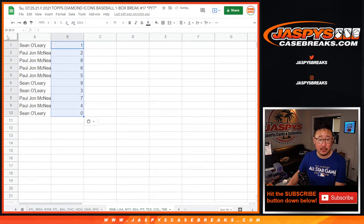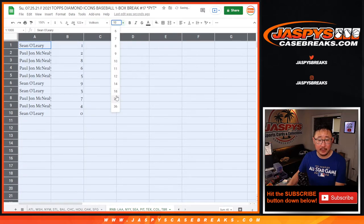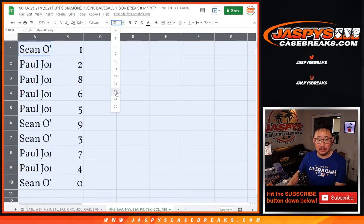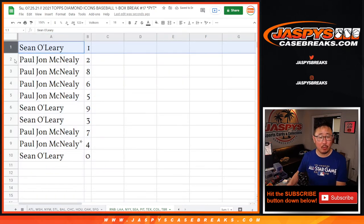And look — Sean has both 1 and 0, so he doesn't have to worry about the one-of-one rule. For redemption's a one-of-one, which rarely happens — I think I can count that on one hand.